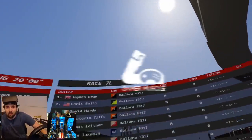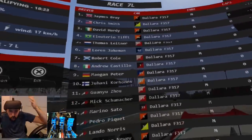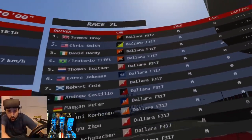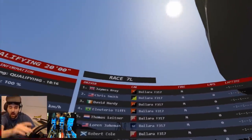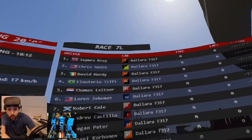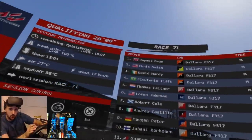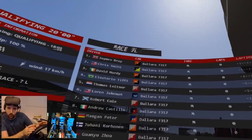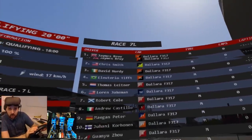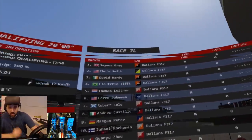Hello everybody, welcome back to the Game of Muscle YouTube channel where we've adorned again the crown of virtual worlds upon our forehead. We're jumping into a new vehicle in Assetto Corsa, and that new vehicle is the new Formula 3 car by RSR — the Formula 3 17, which is the latest version following on from the Formula 3 12, both Dallara Formula 3 cars, but the 317 is the latest one.